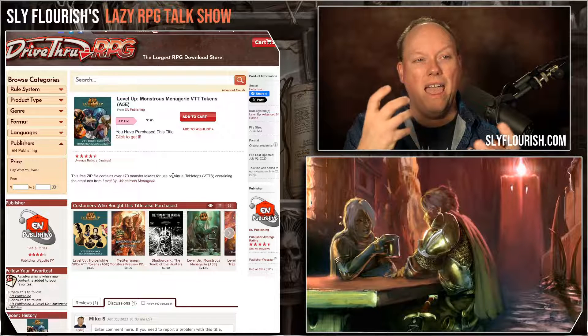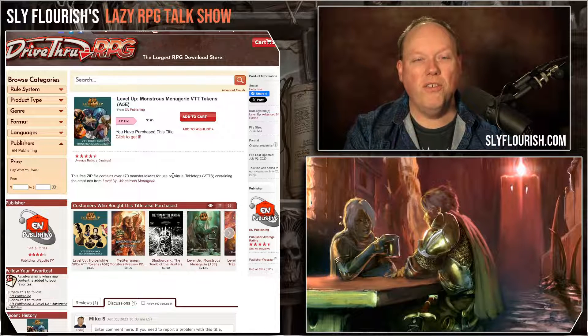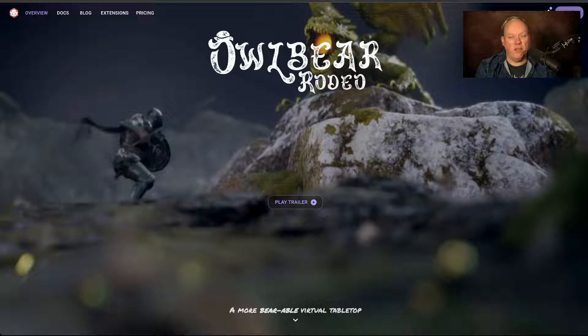Last week I did a video about Owlbear Rodeo, particularly Owlbear Rodeo 2.0. What I thought was cool is how you can use these two things together, and we're going to show how to do that today. Owlbear.rodeo is the URL — you can find a link in the show notes. If you want to learn more, I've linked to my Owlbear Rodeo for Lazy GMs video.